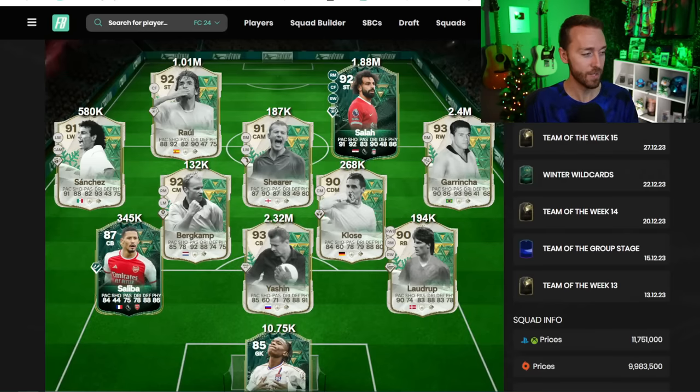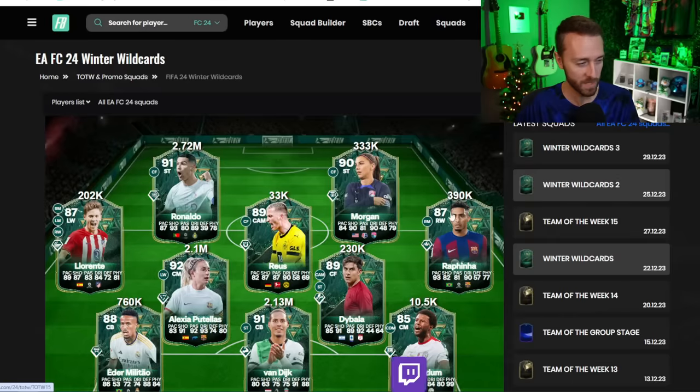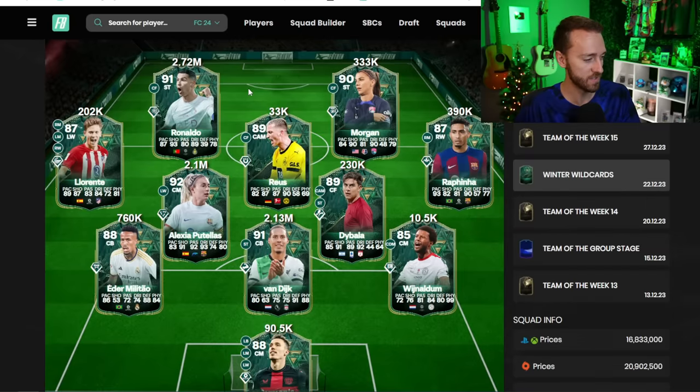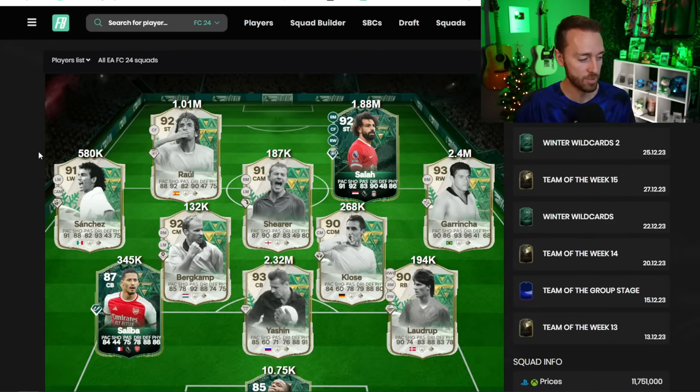But this team in general was a big surprise — what a wild change from Winter Wildcards Team 1, which yeah, had a couple of position changes inside it, like VVD's second position being striker or Llorente at left wing. There were some decent minor position changes, except for the icons. But this whole entire Team 3 is almost all position changes. It feels a lot like Shapeshifters and not as much like Winter Wildcards.